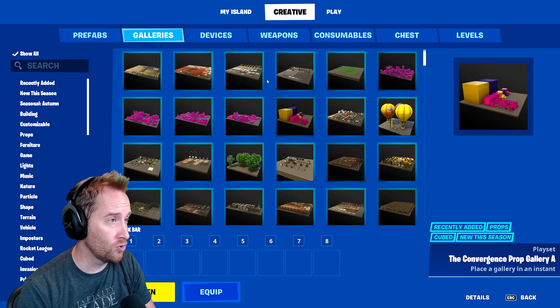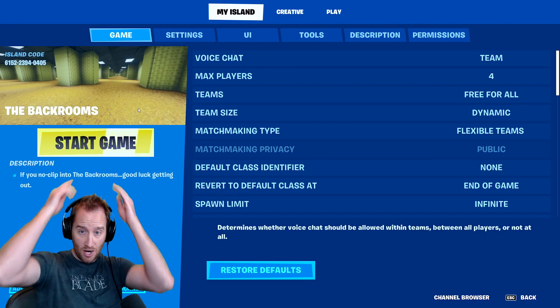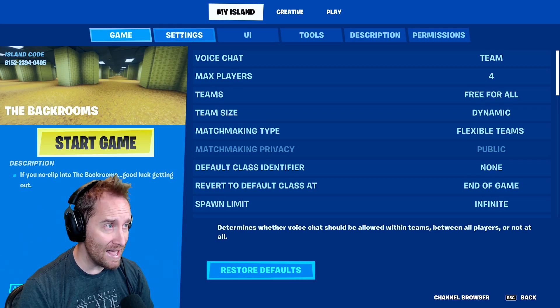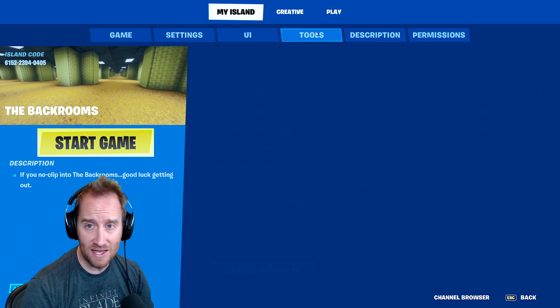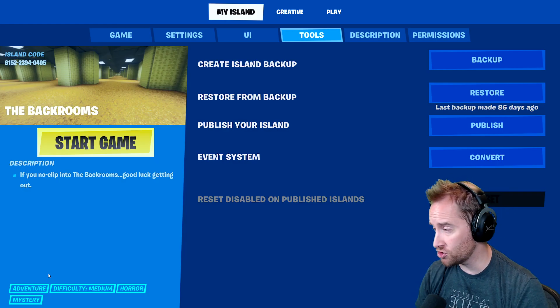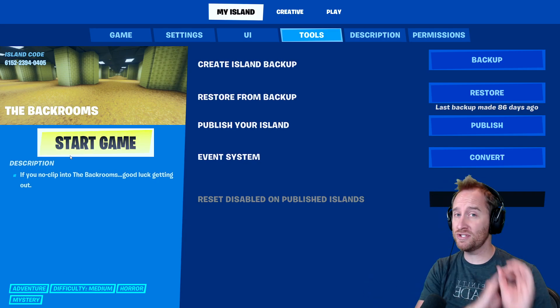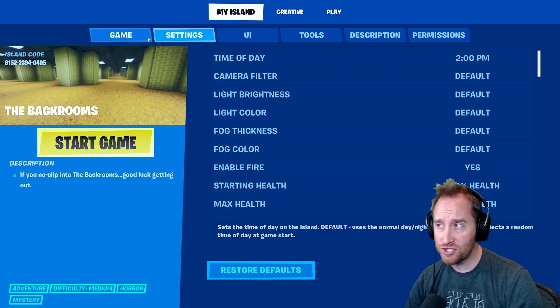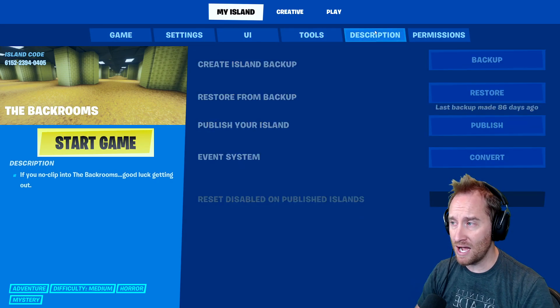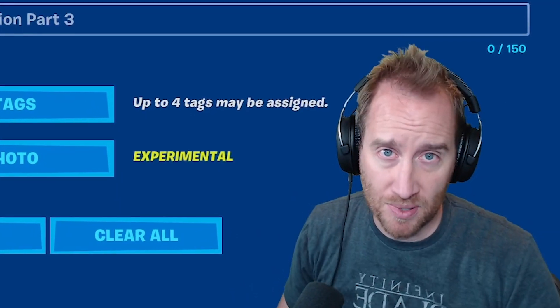This next change is kind of small but cool. If you go into your settings, under my island, you're going to notice now the start button is right above my head. When I go to settings, user interface, or tools, that start button is always there. You can also see the description and the tags you have for that map. It has the island code and the thumbnail. So you can see what people are seeing for your map all the time.